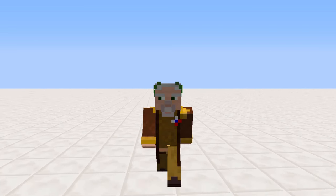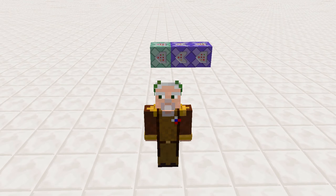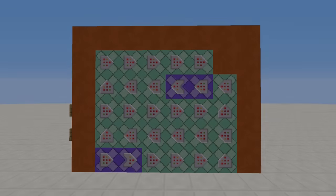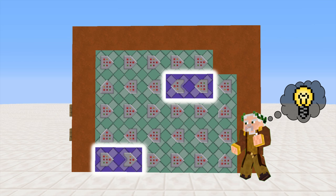Welcome everyone to a new video! What I've got for you today is another tutorial. What we are going to talk about today are what I like to call smart clocks. They can be used to prevent huge amounts of lag in your command block contraptions, and because of that every command block engineer should know about them.